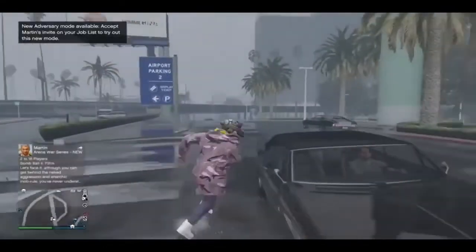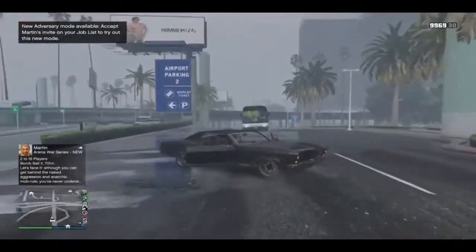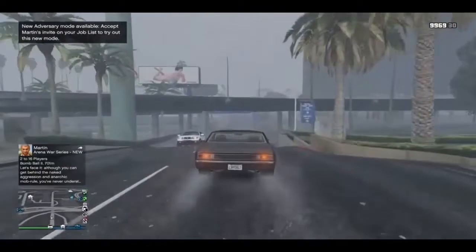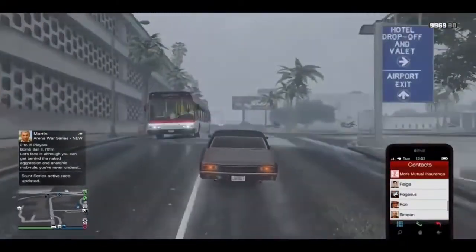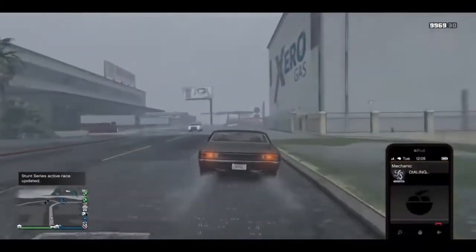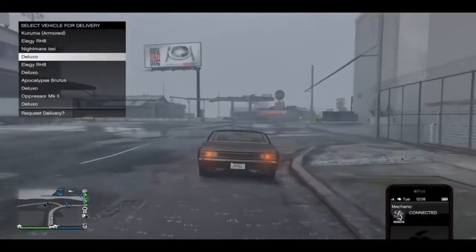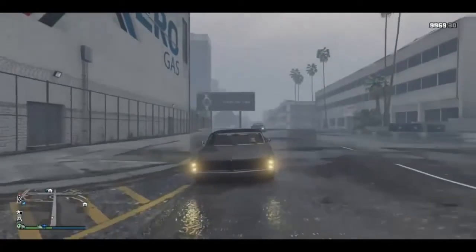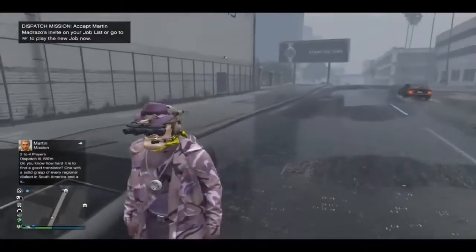So once you're outside with the Elegy RH8, you need to steal a vehicle — get in a street car. You need to drive like a mile away, then take your phone, call your mechanic, and request the Deluxo from the garage you use to do the glitch. So now you simply need to wait for your Deluxo.